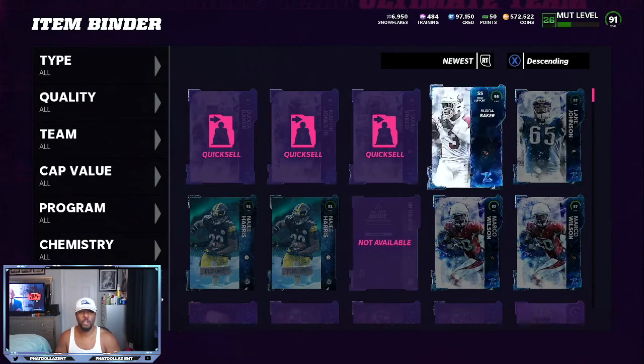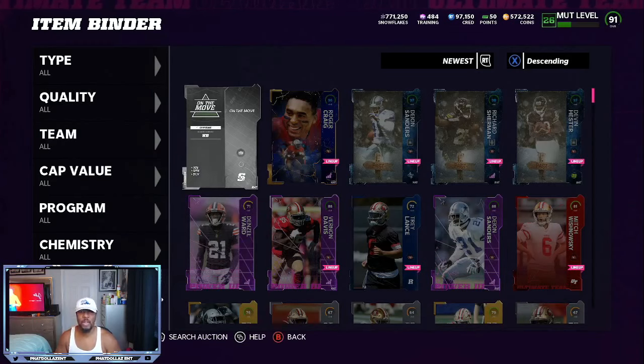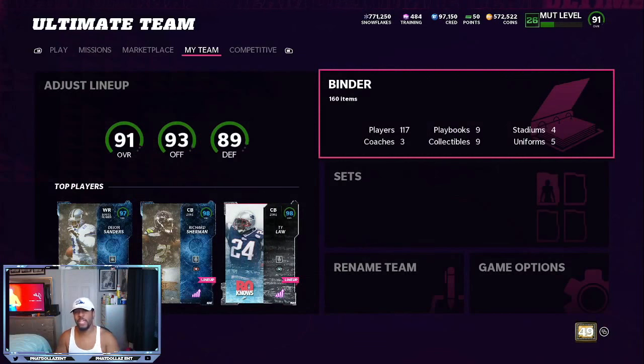So for this video, I'm going to quick sell these and we're going to do the re-rolls — our chances at pulling the higher overall cards. Now, everything that I pull, don't quick sell them — sell them back and get the value out of them.